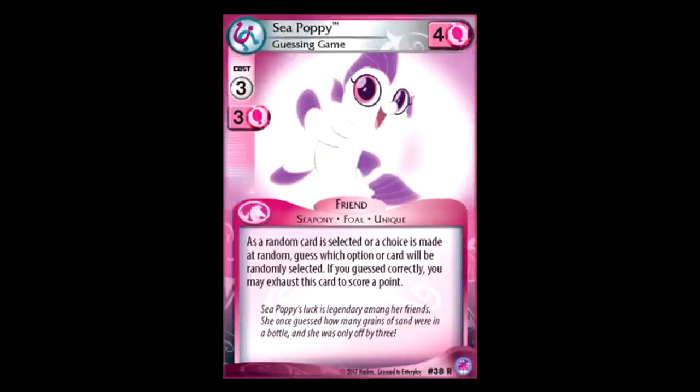Sea Poppy: three for four, and as a random card is selected or choice is being made, call it, and if you call it right, you can exhaust this to score one victory point. So you build a deck with this, the Princess Skystar line, and Party Mare — every turn, your three Party Mares are just moving around randomly, and every time they do, you can exhaust this for some points. That sounds like a really fun little win condition — like a stall strategy, but you're stalling long enough to get points. Pink-white with that strategy actually sounds like a lot of fun. I think this might be something I'll have to look into.